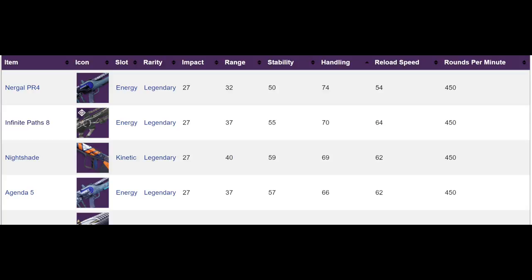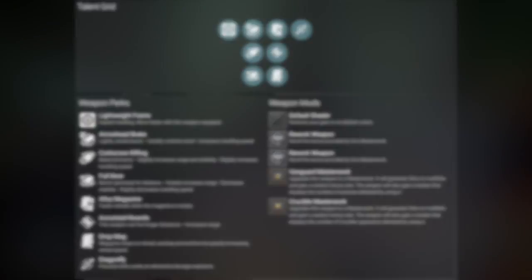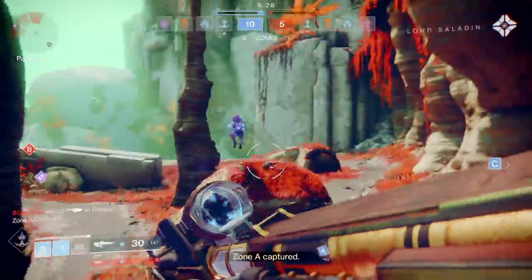It's a pretty good pulse rifle — we just need to check the perks. It has Lightweight Frame, which gives it superb handling and lets you move faster with the weapon equipped. Handling really does matter a lot, especially in PvP but also in PvE. We also have Arrowhead Brake, which greatly controls recoil and increases handling speed, and Corkscrew Rifling, which slightly increases range, stability, and handling speed.